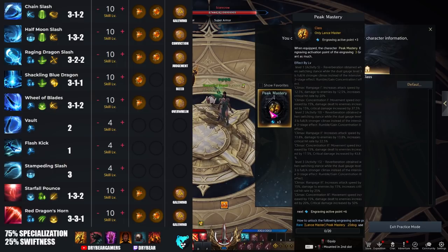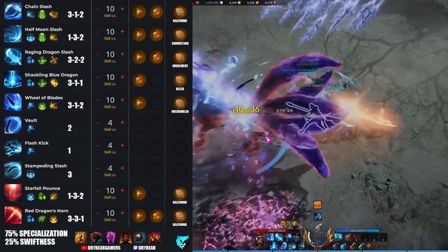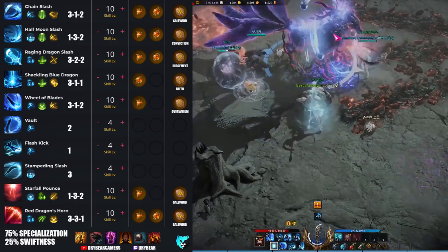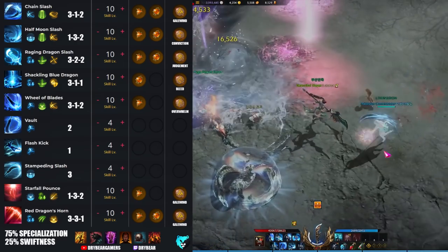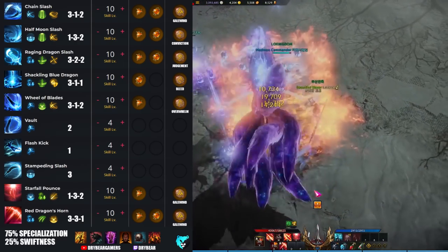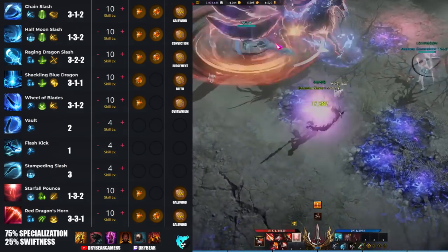For engravings, of course we're running Pinnacle, which increases the buff and sets the tone for the entire build. Since you're getting big buffs built into your kit already, you have freedom to play with stronger engravings. With built-in attack speed, move speed, damage scaling, crit chance, and crit damage already applying to yourself, the best way to scale this build is with raw attack power. I recommend engravings like Grudge for flat damage, Mass Increase for raw attack power that scales all your built-in buffs, and Cursed Doll for more attack power. You can also run Keen Blunt Weapon and Raid Captain to scale off the extra movement speed you have.